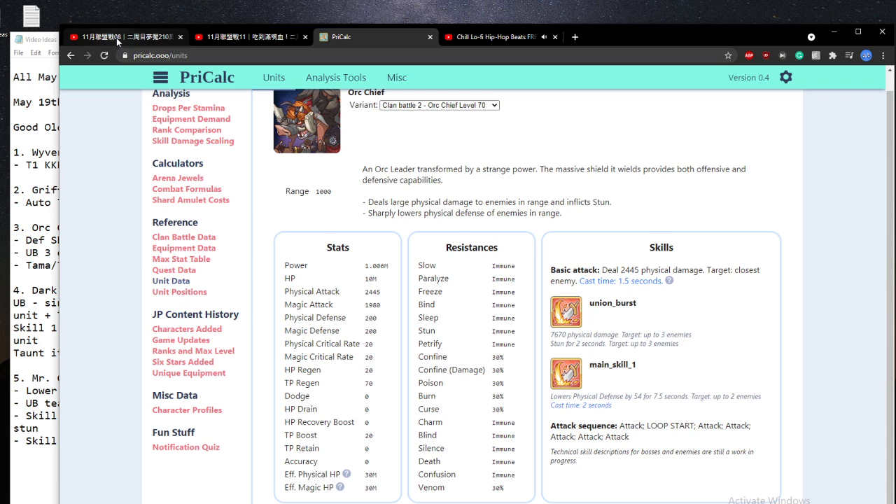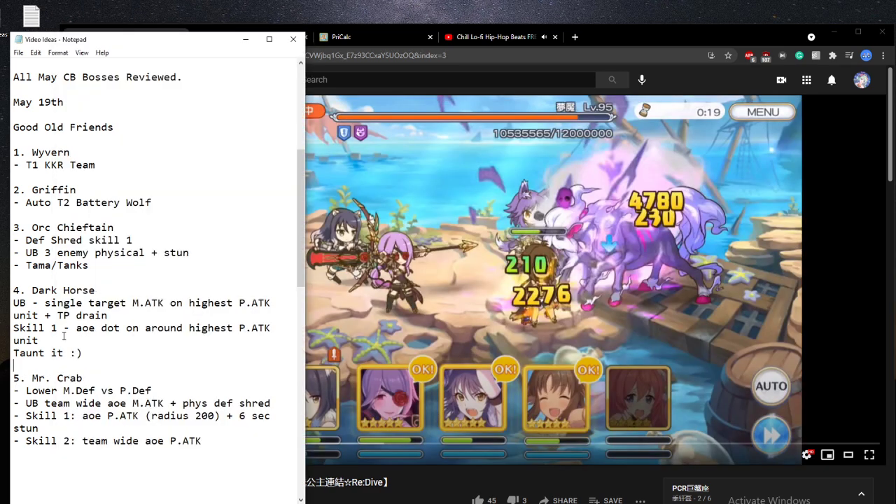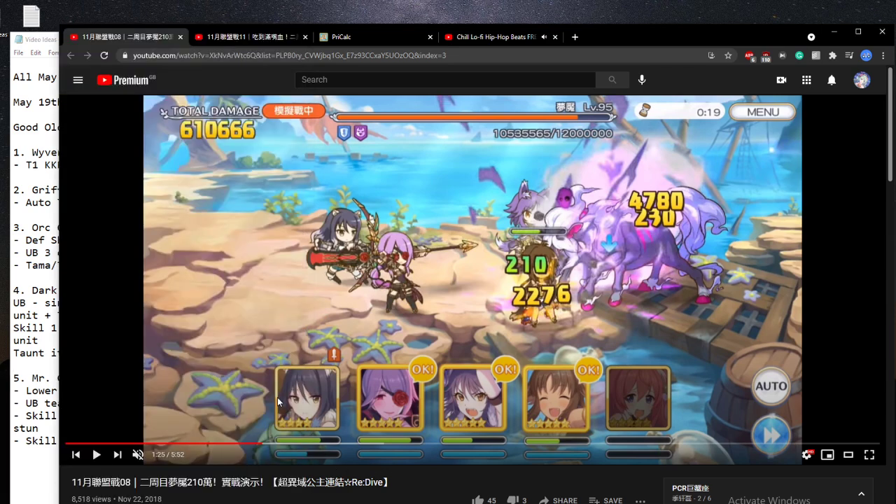Moving to the new bosses we'll be facing this clan battle — first is the Dark Horse and second is Mr. Crab. The Dark Horse is quite unique. Its Union Burst is a single-target magic attack with quite high damage; it aims at the highest physical attack unit on your team and drains the TP pretty much completely. Skill one is an AoE DoT on the highest physical attack unit with a small radius — so for example it'll land on Shiori and affect Mitsuki as well. Let's play the video.